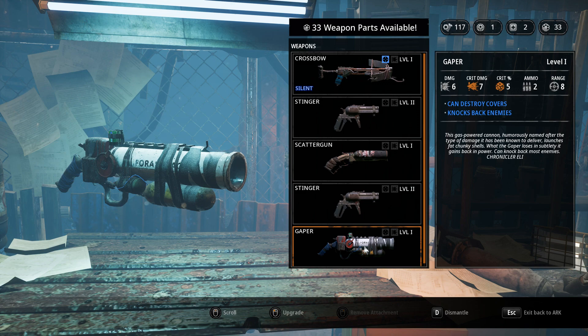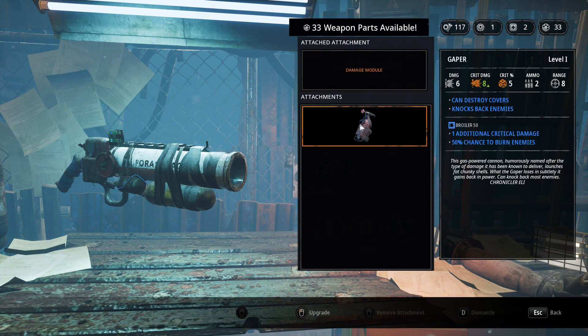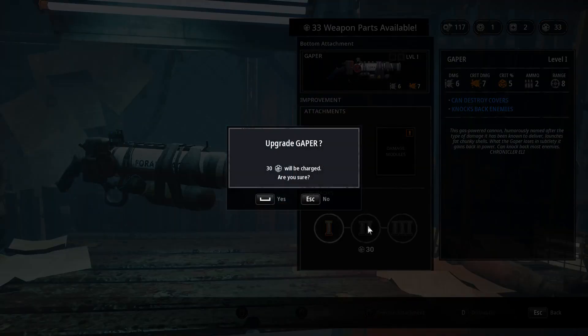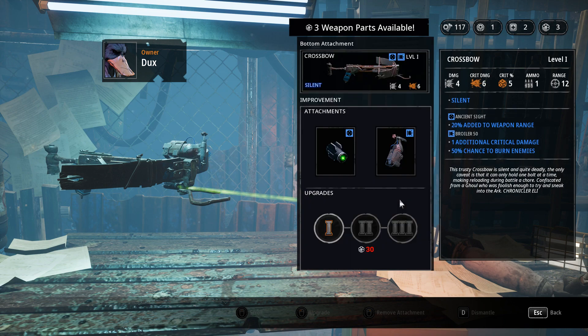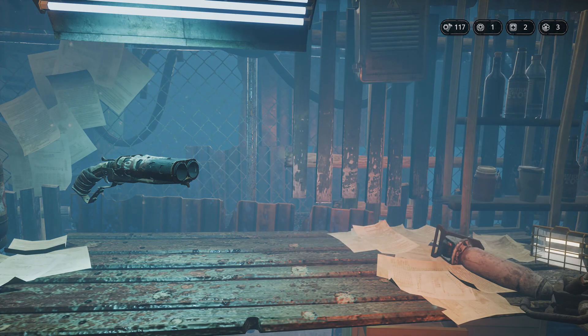The Gapper can destroy covers and knock back enemies - that's really good. I thought it was a rocket launcher but it looks like a normal gun. It has a 50% chance to burn enemies. I'm going to go for it - let's get the Gapper upgraded to maximum. On the crossbow we'll attach the burninator. That's all our weapon parts.